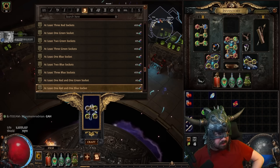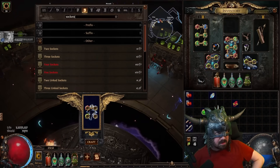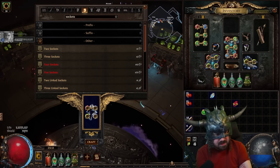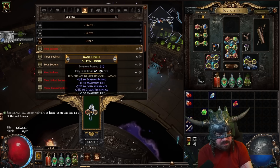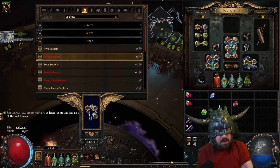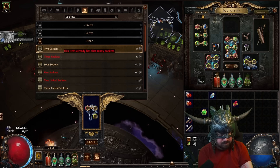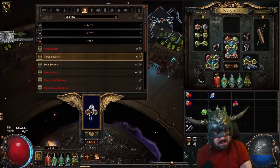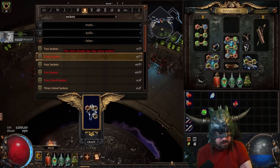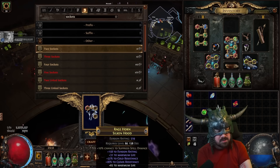Do the one red, one blue. And now in the search bar type sockets. This might be expensive - so you might hate me for this. Actually we can make it cheap, I just thought of it. So do two sockets, then three sockets. Bob just had an idea. Now you're going to repeat that until you get a red one on the third one. So two and then three, over and over. The way this works is every time you do this there's a 10% chance that it'll be an off color. This ends up being a lot cheaper than spending like 250 chromes because we have a lot of jewelers. Trust me, I'm a professional - I have an axe.